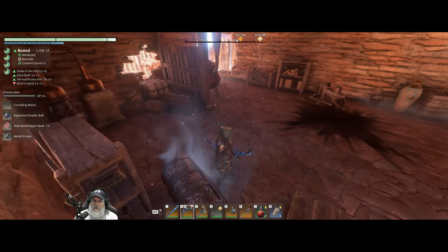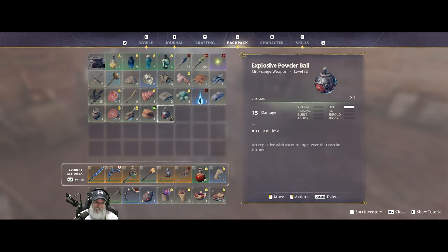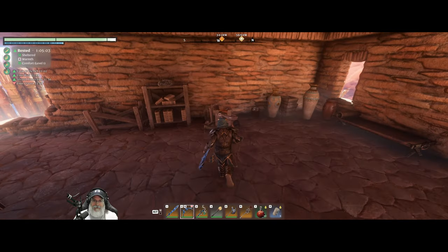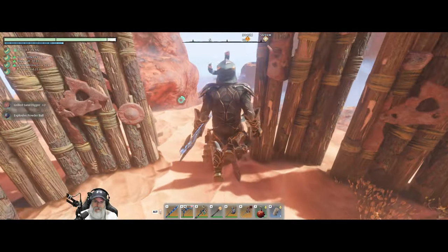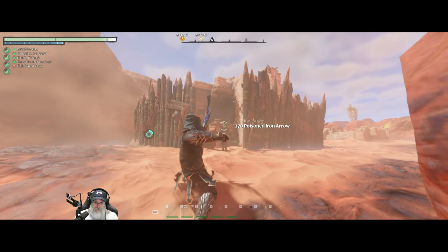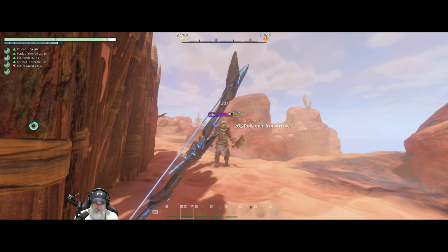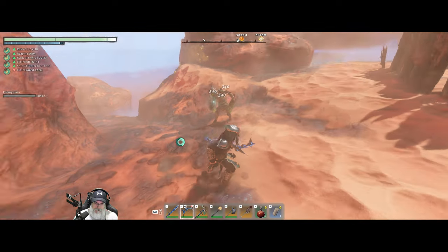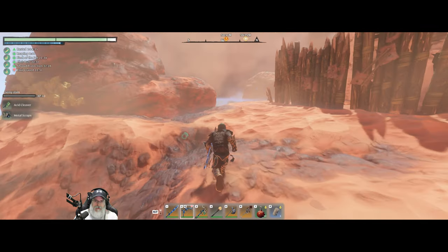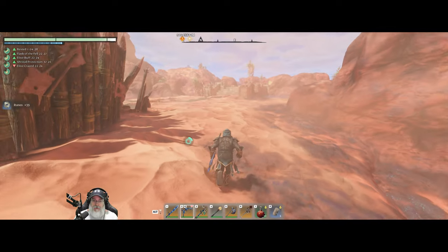Another silver chest with a crackling wand — alright, salvage. I accidentally consumed it instead — oh well, that's what happens when you get in a hurry. Level 25 acid cleaver — it's only worth 35 runes though.